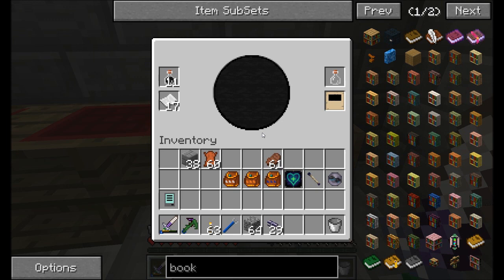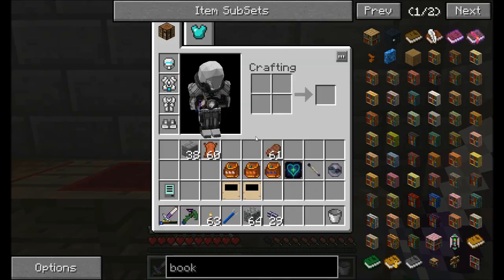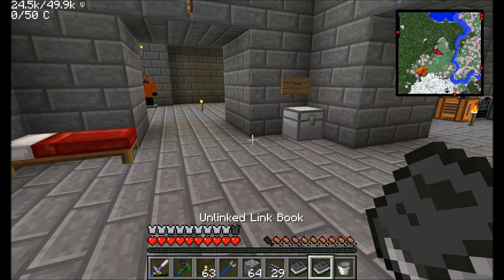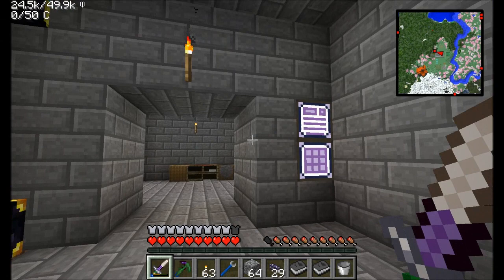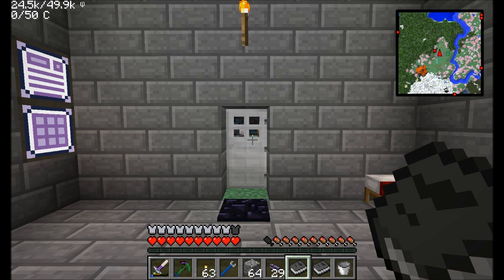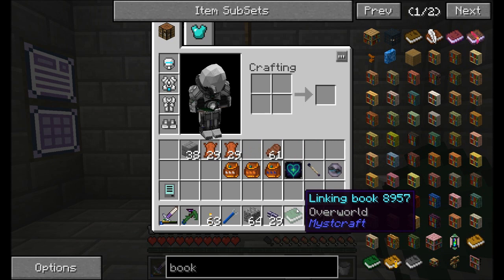We're going to use linking books as our demonstration. They're pretty easy to craft — all you need is a link panel, and simply bind that into a piece of leather to get an unlinked linking book. Always — please take my advice — do not forget to make a linking book before you start playing around with Mystcraft. You right-click the unlinked book wherever you want to wind up in your dimension; it records the dimension, XYZ coordinates, and the direction you're facing. Once it's green, there's no way to switch it back, and it's now linked to the overworld.